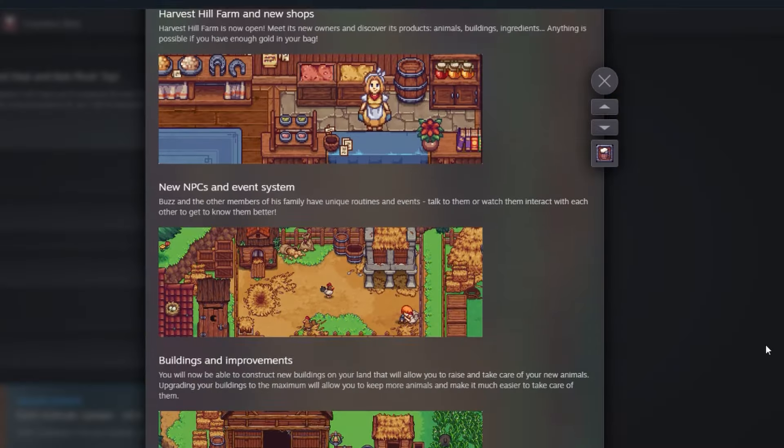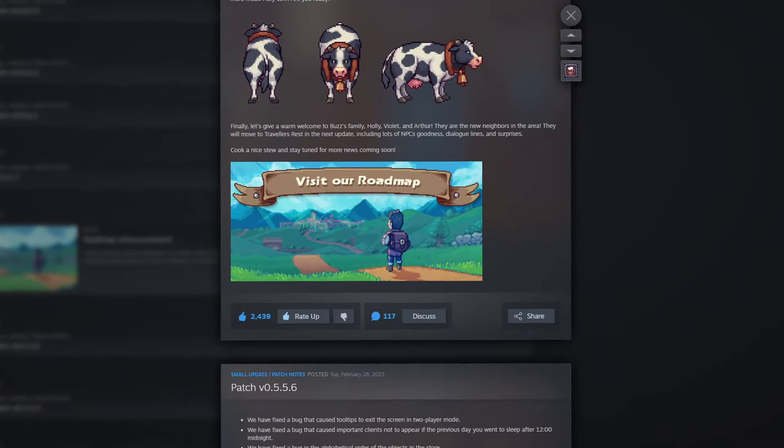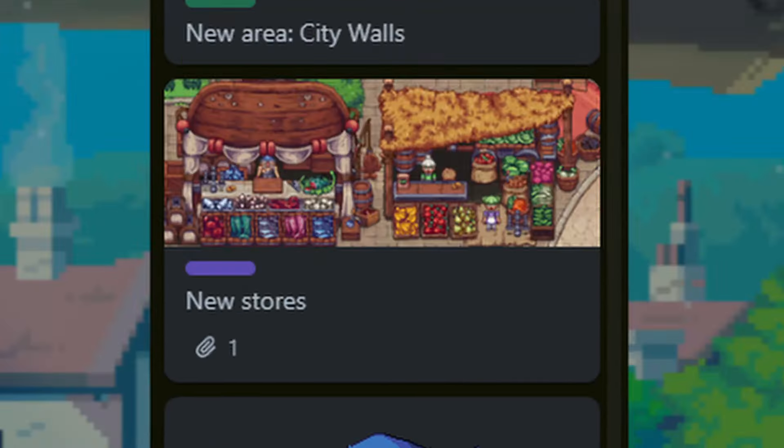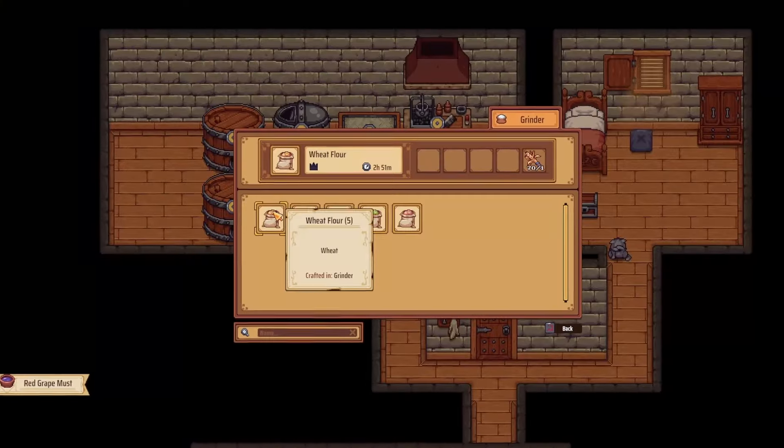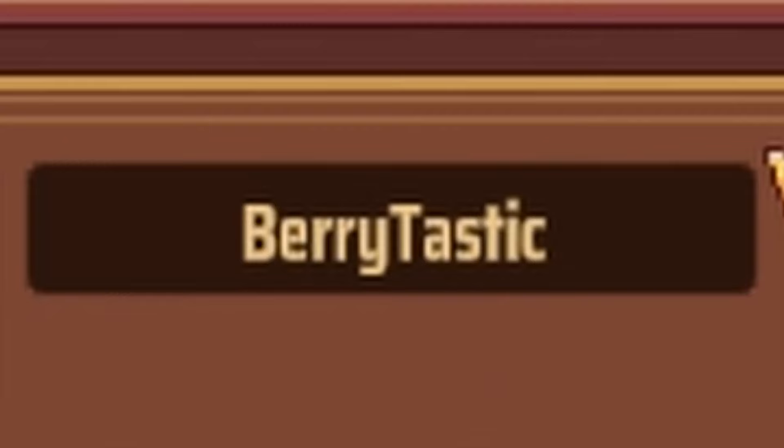Now Traveler's Rest has had a lot of updates since then, as well as releasing a roadmap of what features are coming in the future, so we'll definitely check out what's new in the next installment. But for now, we're back in version 0.5.5 — continuity. Let's start the day off by getting some food done, one of our new classic stews — berrytastic.